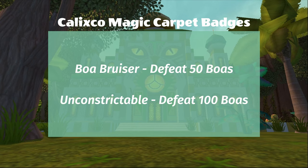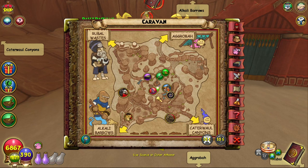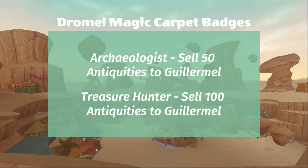Here are the requirements for the badges. This is the Drommel Magic Carpet, which you can buy from Guillermo. He is located in the Caravan, right next to the entrance for the Spiral Door area. In his equipment shop, he will sell the mount to you if you have the Archaeologist and Treasure Hunter badges, and then it costs 75,000 gold. This is one of the easier carpets to get, in my opinion, because all you have to do for the badges is sell antiquities to him. Here are the exact requirements for both of them.